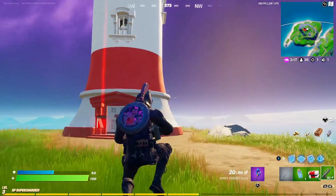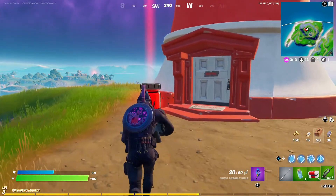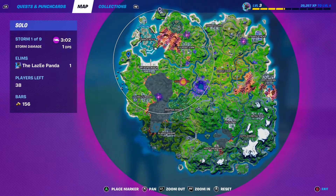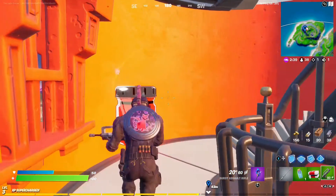All right, we are now at the lighthouse, Lackley's Lighthouse. We're getting the red paint right here. Check that out. Bada bing, bada boom. Ruby red at Lackley's Lighthouse. We're right here on the map for the first paint camp. And let's go find those other ones. Here we go.